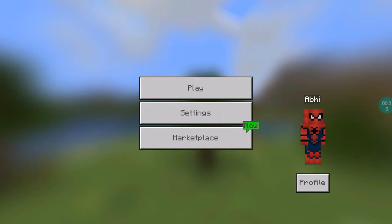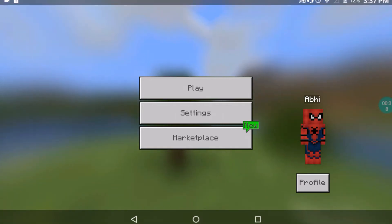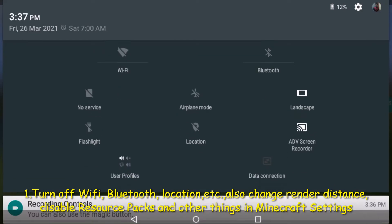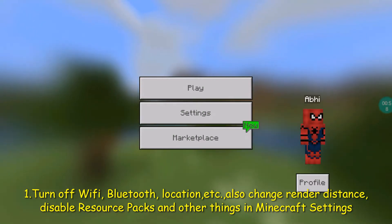The first thing you want to ensure is you should go right here and turn off the Wi-Fi. You also have to ensure that you keep Bluetooth off, and also your location, because that actually uses most of your phone's RAM and you won't be able to play Minecraft without lag.